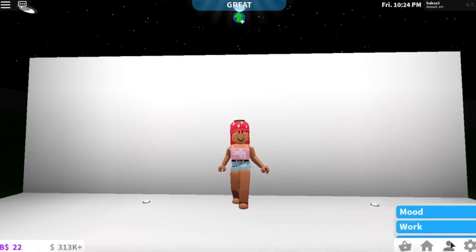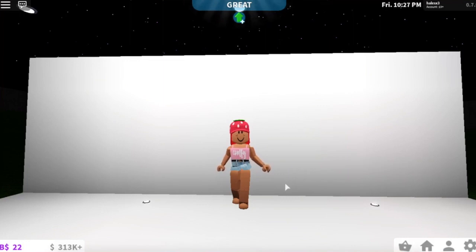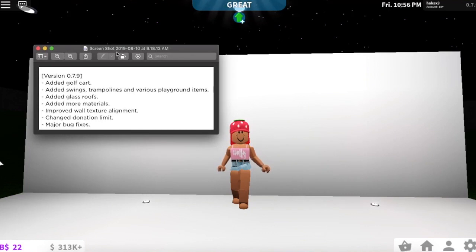Hi guys, welcome to today's video. I'm going to be reviewing the new playground update. They added a bunch of new things: a golf cart, swings, trampolines, various playground items, glass roofs, more materials, improved wall texture alignment, a changed donation limit, and major bug fixes.